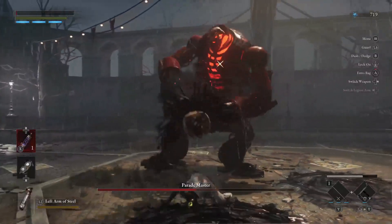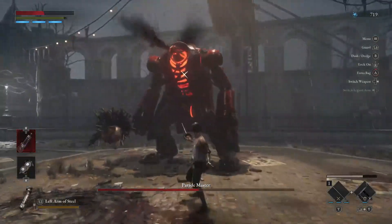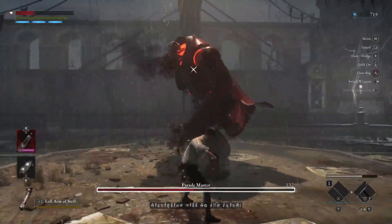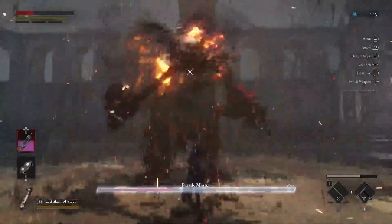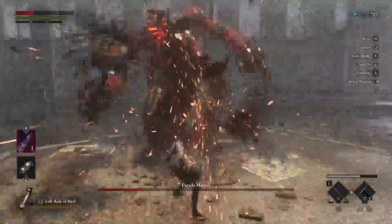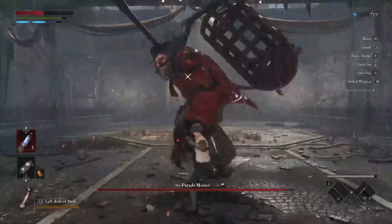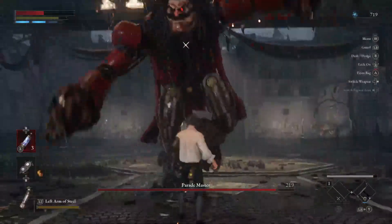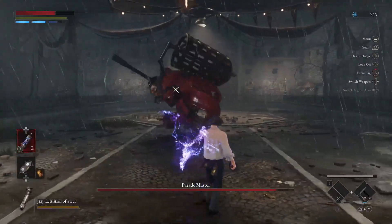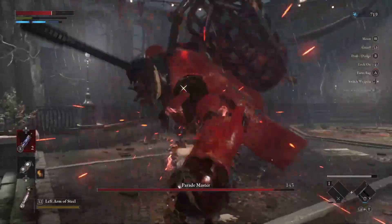You will be rewarded with the Parade Leader's Ergo, and you'll be rewarded with a Quartz. The Parade Leader's Ergo can actually be either exchanged for 5,000 Ergo, or later on in the game you can actually use it to get a unique weapon. I personally would recommend waiting to receive that unique weapon. I'm a big fan of using these unique weapons throughout all Souls-like games. The Quartz will actually be used later on in the game to upgrade Pinocchio, or P, a little bit further to make him stronger.